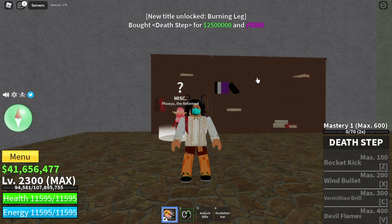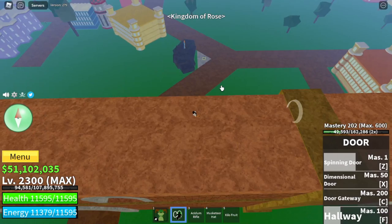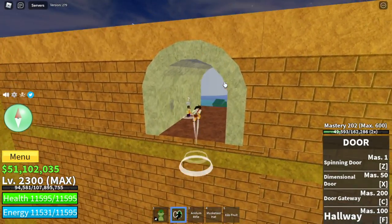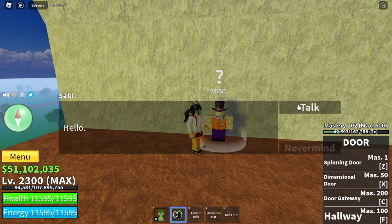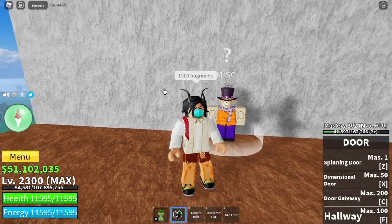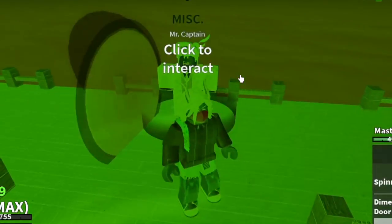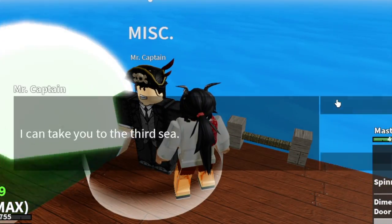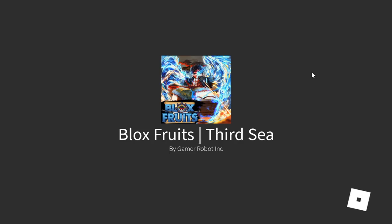I almost forgot one fight style — but this one doesn't require any Bellies, just 1,500 fragments. You can buy it immediately with no requirements from Sabi. You need to buy this because it is a requirement to unlock the next fight style in the third sea. In total, we've now spent 9.4 million Bellies on fight styles in the first and second seas.